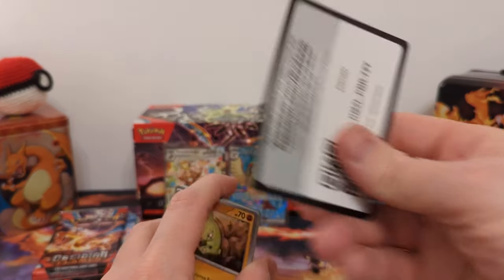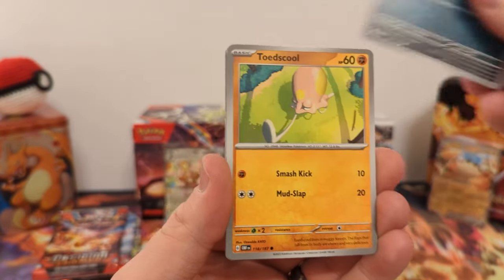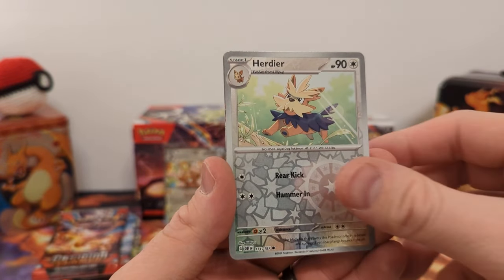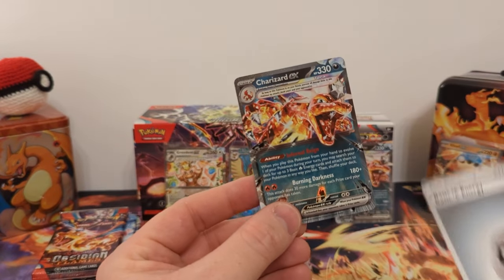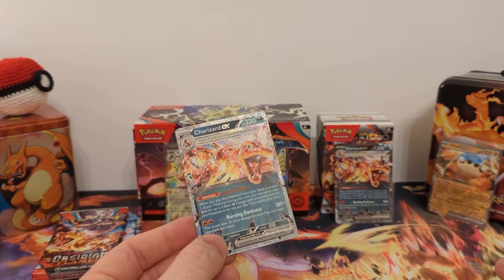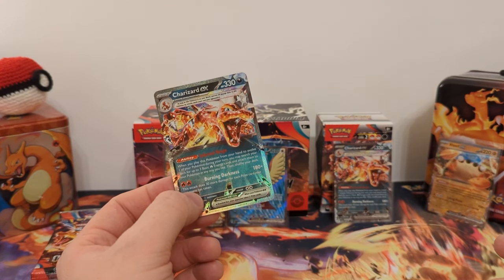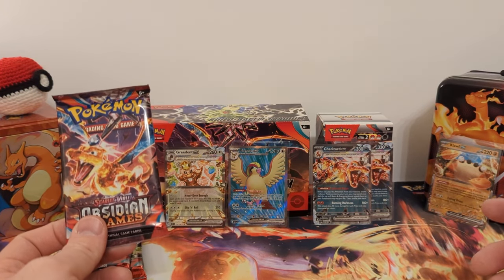Still looking for any Illustration Rares or Special Illustration Rares. Come on — we got Giacomo, Lycanroc, Floatzel, First Holo Giacomo, First Holo Herdier, and... another Charizard EX! We got double hits — this was apparently the Charizard box. I would love to make a deck based on Charizard EX, so I'm gonna need more than one. And the centering is a lot better on that one too, so that's the one I'd probably put in the binder.